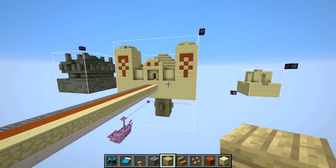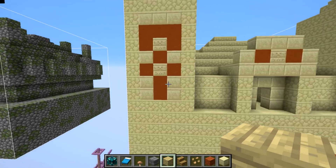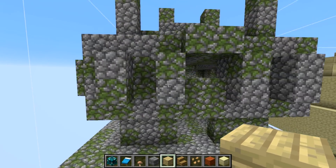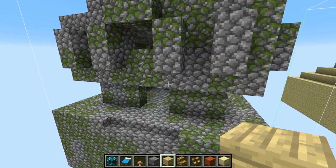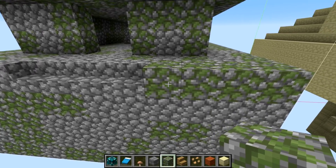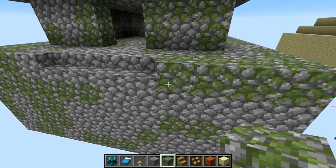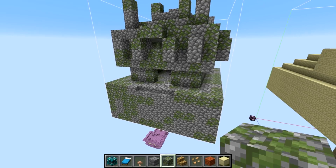Here is the Desert Temple, looking good with the sandstone. Here's the Jungle Temple. These could use another block here — like this mossy stone. If the color of the moss was made biome-specific, I think this could really benefit. You'll see that when we go to the jungle biome.